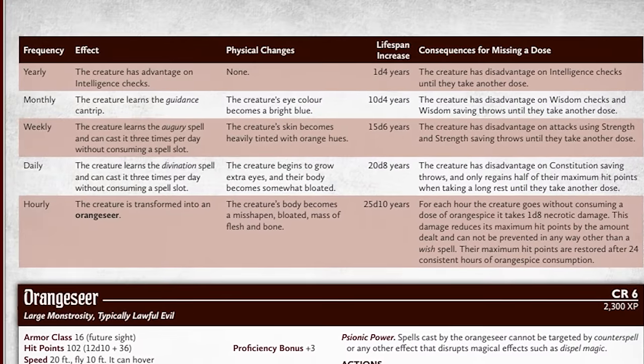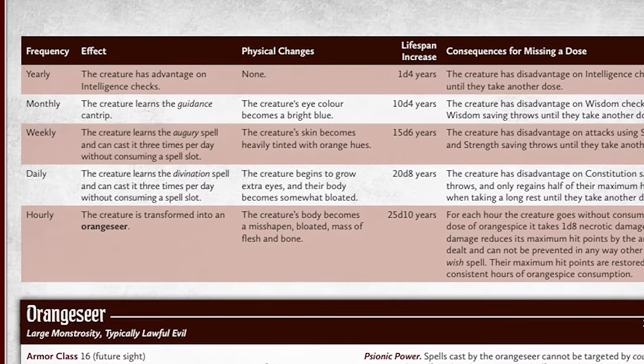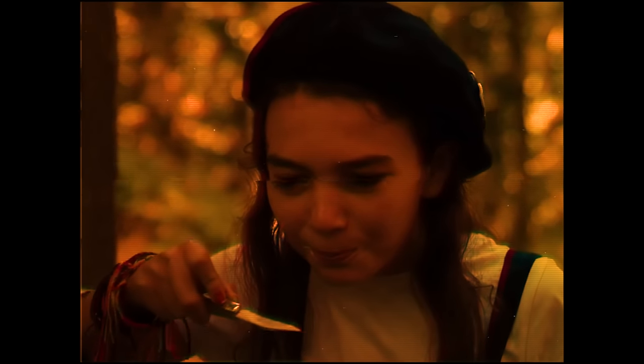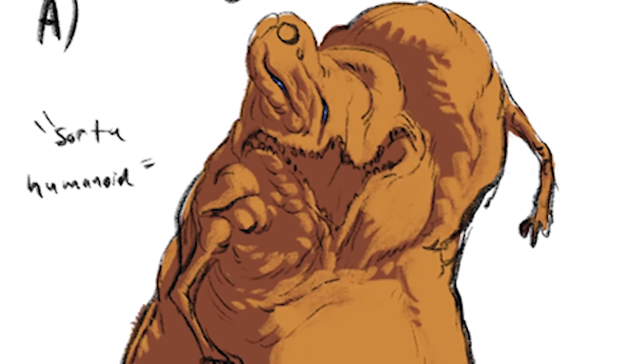Included with this article is a table that explains what benefits you might gain by using spice depending on your frequency. Whether you're a yearly, monthly, weekly, or daily user determines whether you just get a little cantrip as a treat, or if you can straight up cast Divination whenever you want without using a spell slot. It's a real risk-reward situation, but that also says nothing of the physical changes one undergoes when using orange spice. As you consume it more regularly, your body starts to mutate in ways — some subtle, some less subtle.